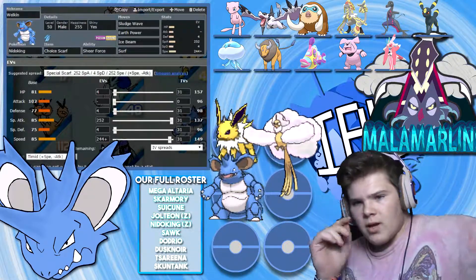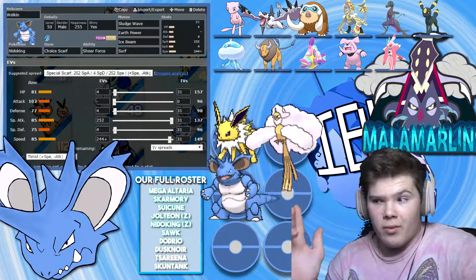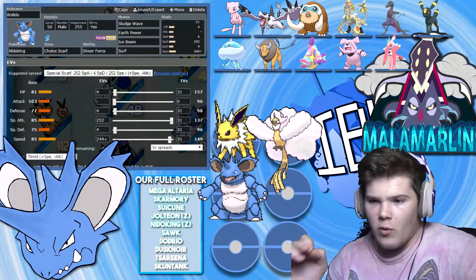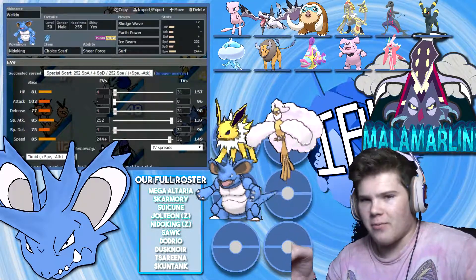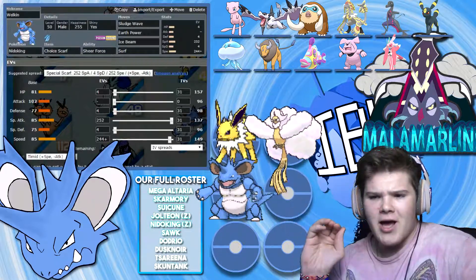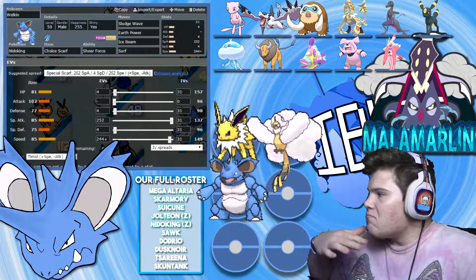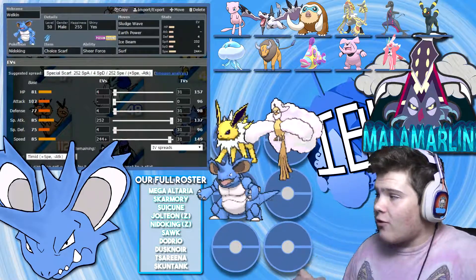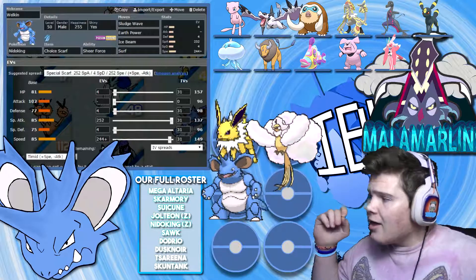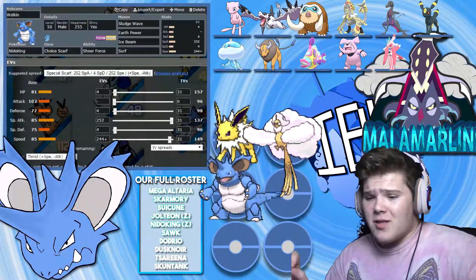This is the first time I think I've actually brought a Choice set. With Sheer Force, it does a ton of damage with everything. Sludge Wave just hits so much of his team for at least neutral damage and it's really nice — Mega Aerodactyl does not want to take it. This thing outspeeds Mega Aerodactyl: 149 times 1.5 gets us 223.5, which rounds down to 223, and Mega Aerodactyl maxes out at 222, so the Scarf lets me outspeed.